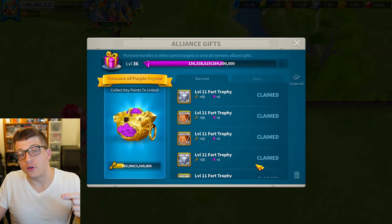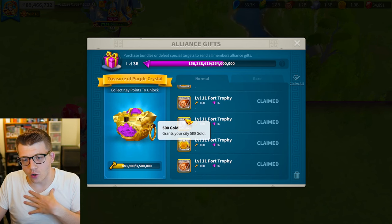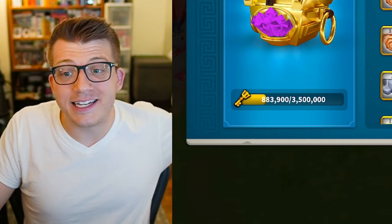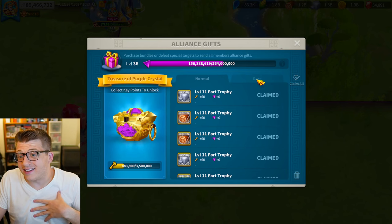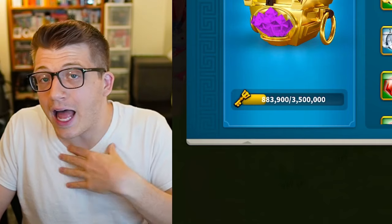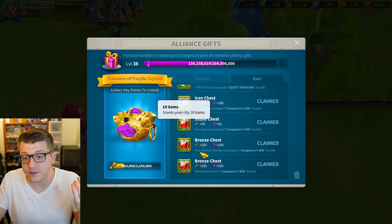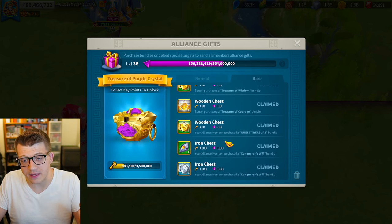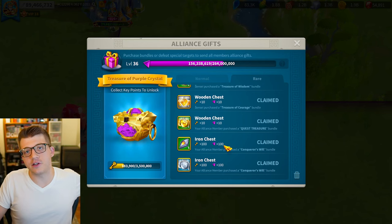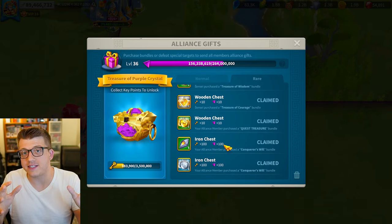Books of covenant are needed if you ever want to reach end game and unlock the highest tier of units. Alliances also have a gift feature: as other players defeat barbarians out in the world, you get resources for it — gold, stone, wood — even if you're logged off. If other players in your alliance make purchases in the game, you will also receive items, meaning you can get free speed-ups, gems, books of covenant, and VIP just because others are spending money.